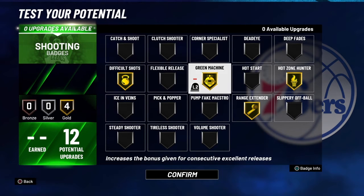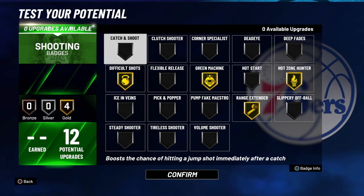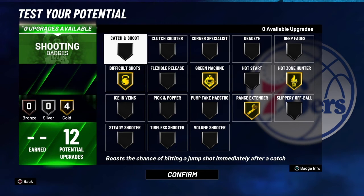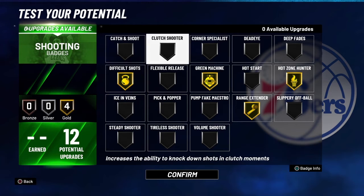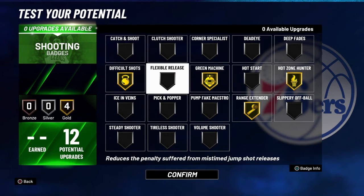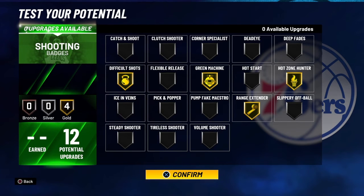It depends on your build. Like, if you're playing just on-ball only versus being in the corner, you need catch and shoot. It's just different setups. You get 12 shooting badges — you can get four gold badges or split them up. Volume shooter is definitely decent too.